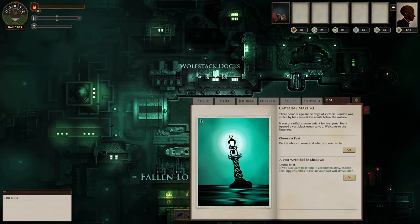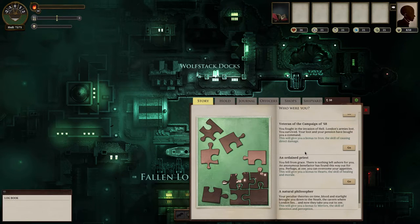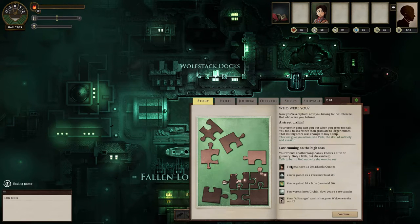When you first start the game off, you have to choose a past. You can either choose a past at start or choose one later when the game presents the option. Your past defines what starting attributes you get. For instance, a street urchin will give you a bonus to veils. A poet will give you a bonus to pages — the skill of trickery and knowledge. I tend to choose street urchin because I like the evasion bonus, and depending on which background you pick is also which officer you start off with.